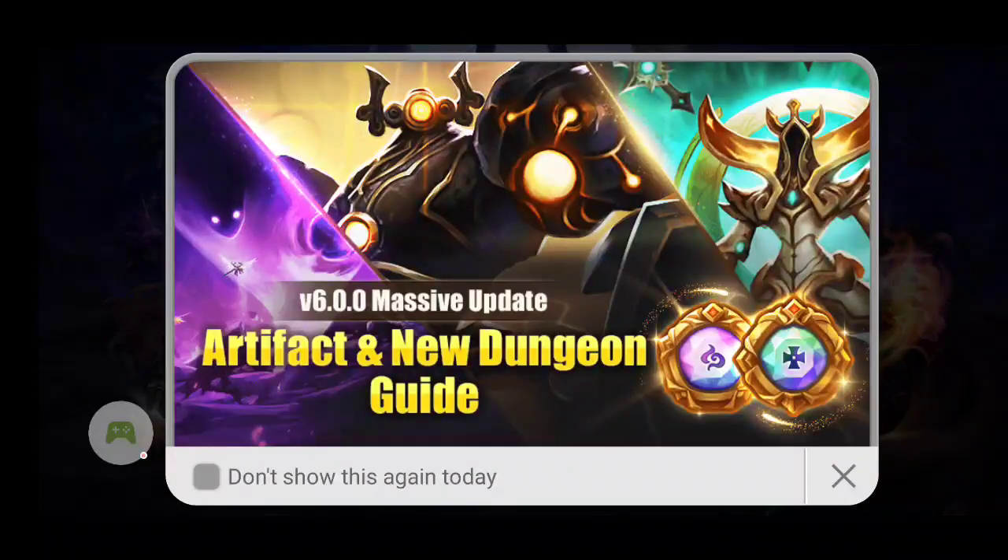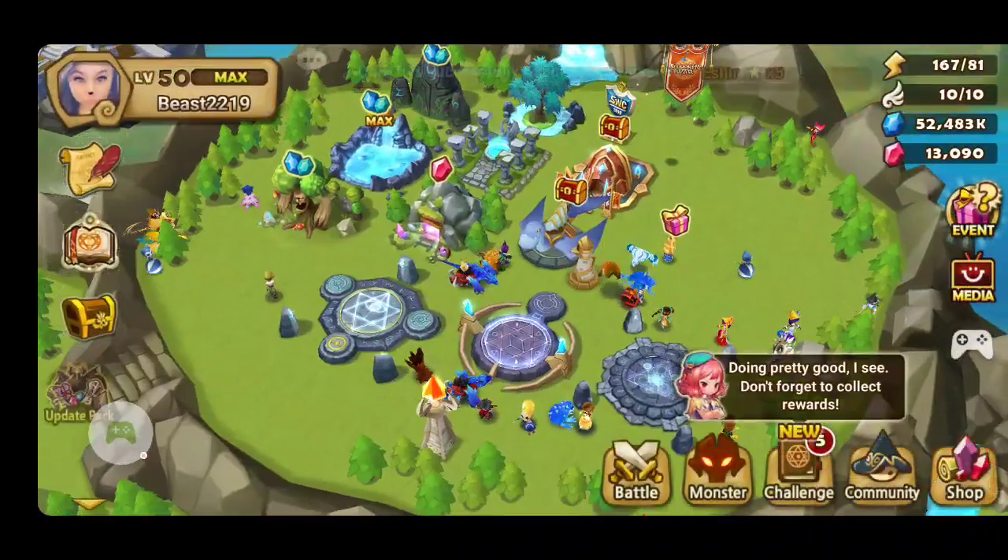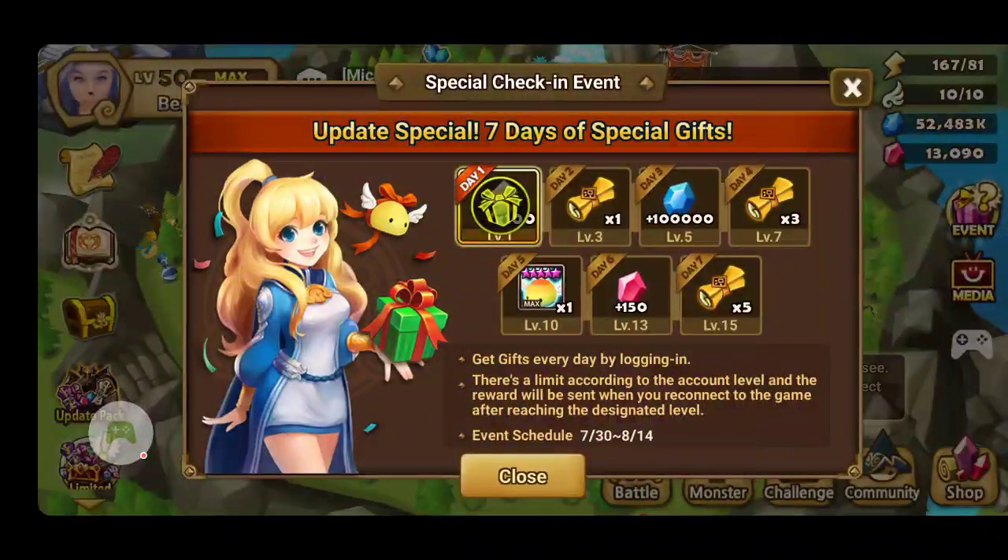It says artifact and new dungeon guide. When you log in, there are 7 days of special gifts — update special. Day 1 you get 100 energies. Day 2 is 1 mystical scroll. Day 3 is 100,000 mana zones. Day 4 is 3 more mystical scrolls. Day 5 is a 5-star rainbow wand — that's max. Day 6 is 150 crystals. Day 7 is 5 more mystical scrolls.